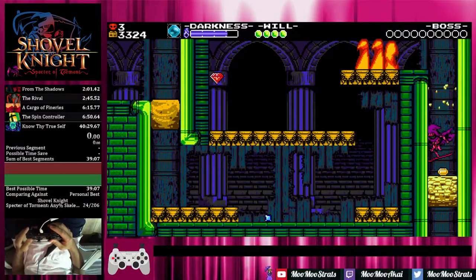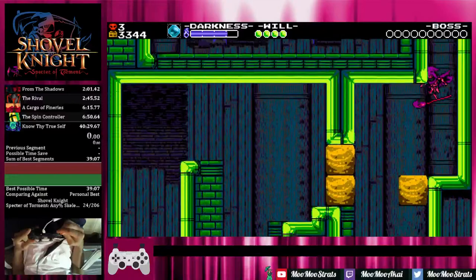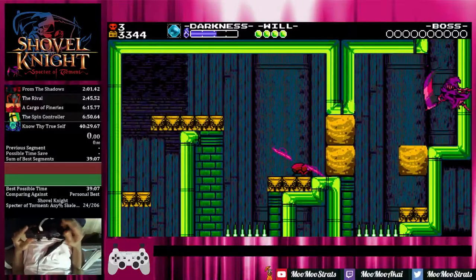Just drop straight down — no big deal. And then once you get into the next room, again you want to be mashing Judgment Rush as hard as you can, get it as early as possible. It'll target the Beto and actually throw you up onto the next fire trap so that you don't actually have to wall hop at all.